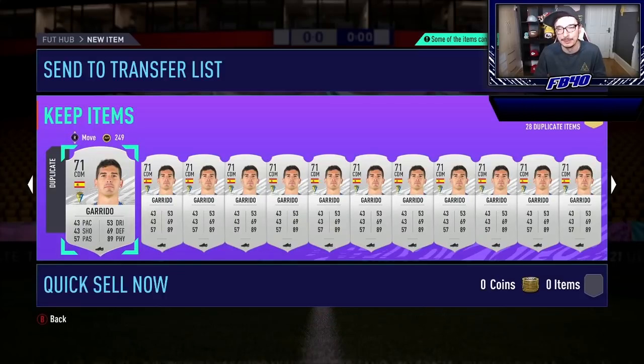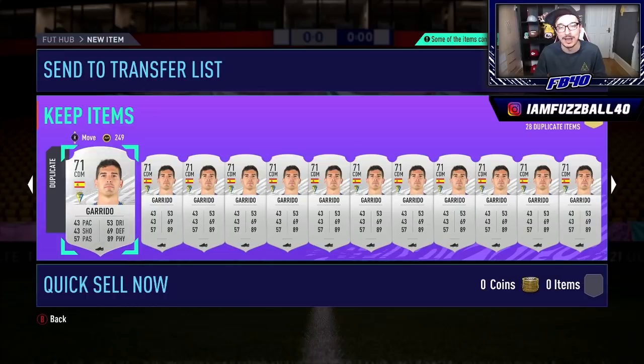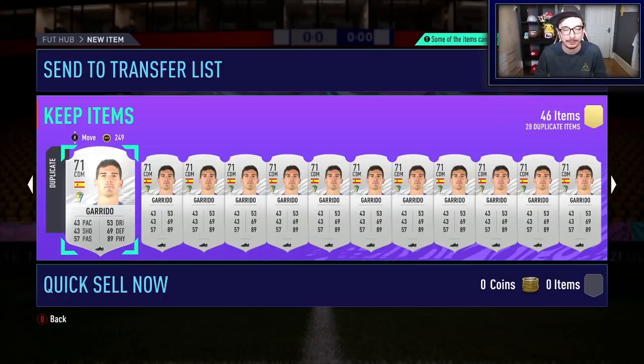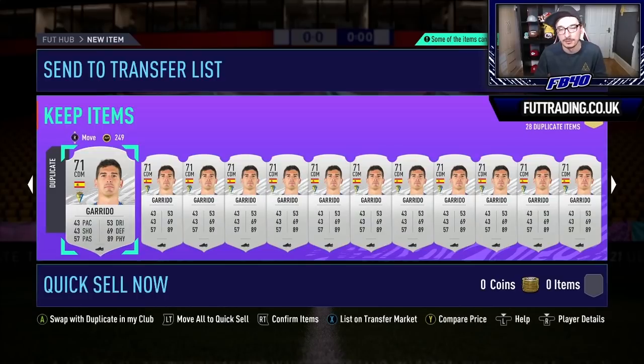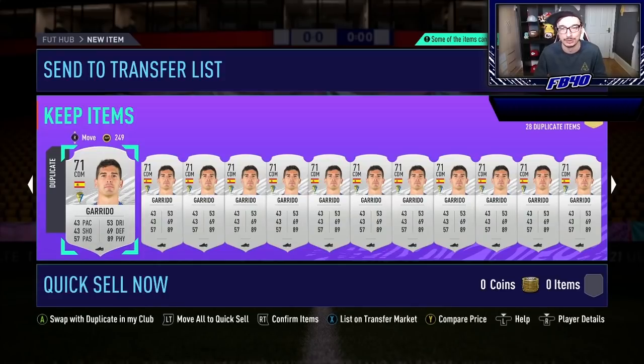I don't like EA messing with the market at all. There's a transfer market on this game for a reason — you are able to trade on it. If you didn't want people to do that, it should be a shop where you go and buy the player specifically, not a transfer market. A transfer market is vitally important to EA's FIFA point model — the way they sell FIFA points and people lose money on tax when selling their cards. For EA to then go and mess with the market and list these cards is a problem I don't like at all.